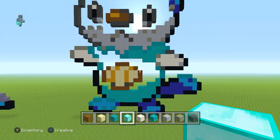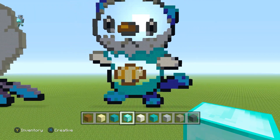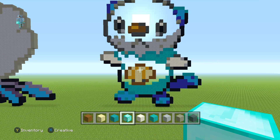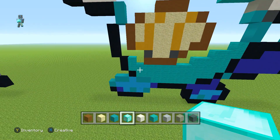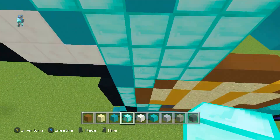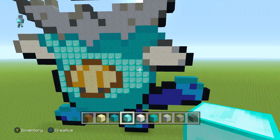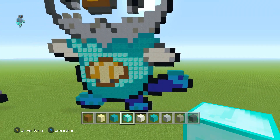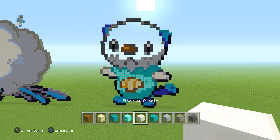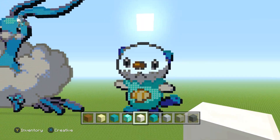What we've got left to do for the belly area - I've chosen to go with diamond because anything a different color just doesn't look vibrant enough. So I'm filling in this belly area with block of diamond. All we have left to do is the face, and I've gone with block of quartz to fill that in.